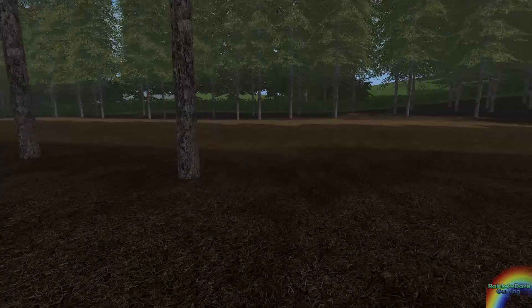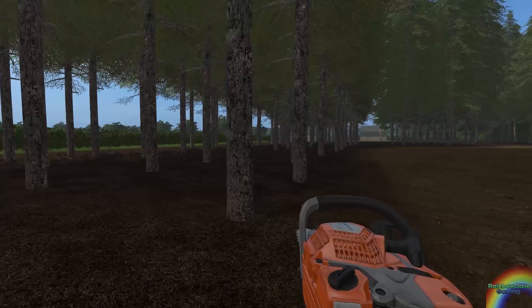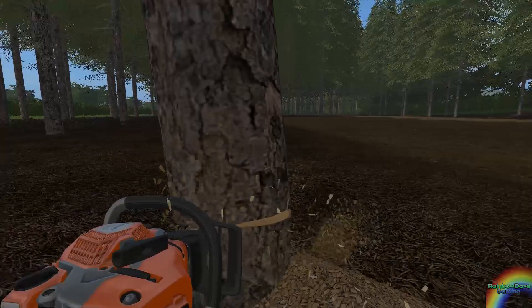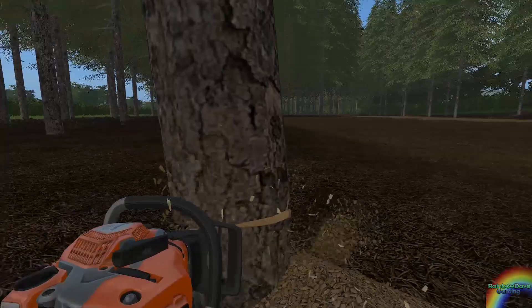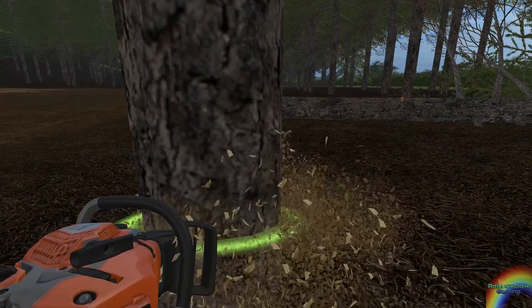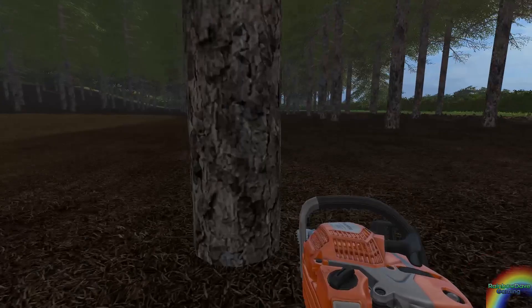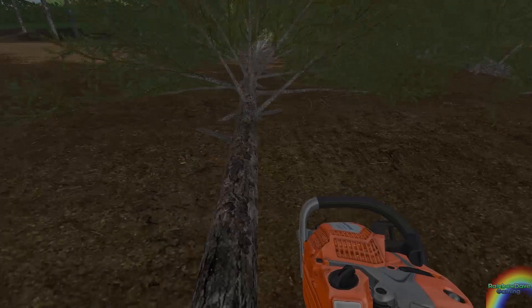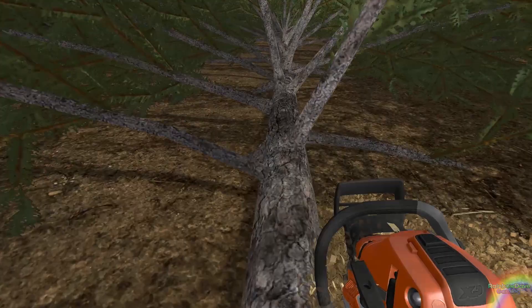So let us start in this staging area kind of place and just chop down all the trees. Tree there — go down. That is falling in the wrong direction. Now I know which way to cut from. Tree there, go down. And this tree here. Now, in a previous life I believe I was a forestry person, type thing. So we will find out how well I can remember that. Good lord, this tree is huge.